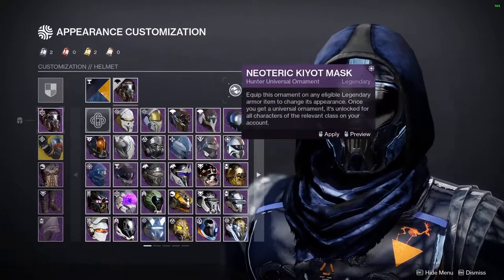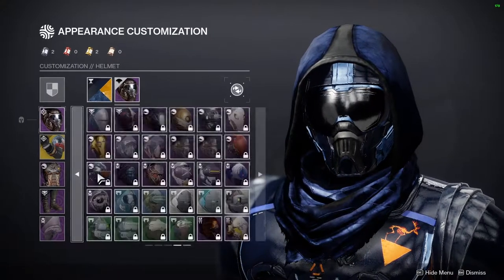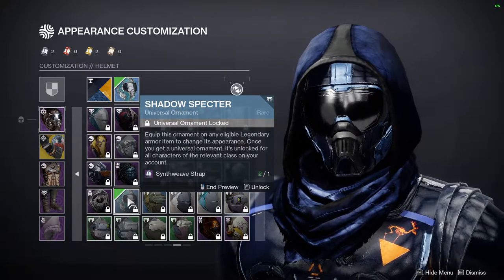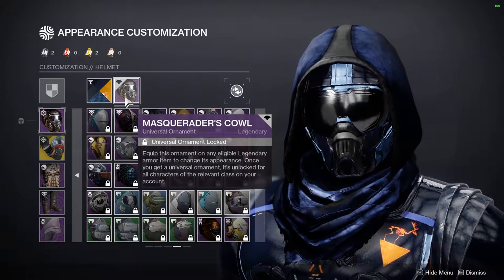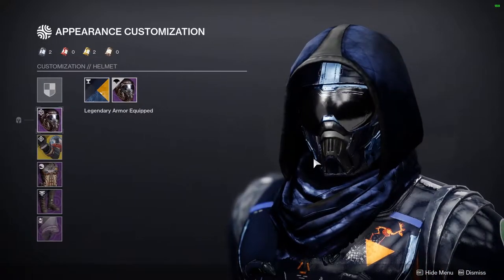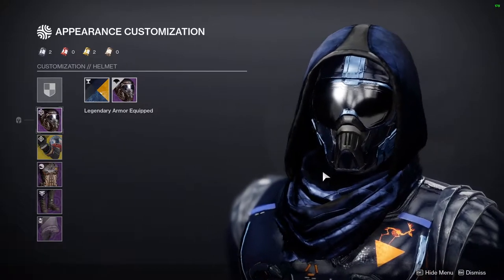The Masquerade Cowl — I think it's from Halloween, one of the years. If you don't have it, you can get the Shadow Specter instead, which I think is the blue version. It's a really cool, very typical hunter helmet, which is why I unlocked it — I have a lot of typical hunter styles I like to lean on.